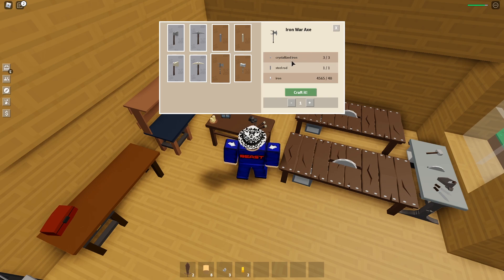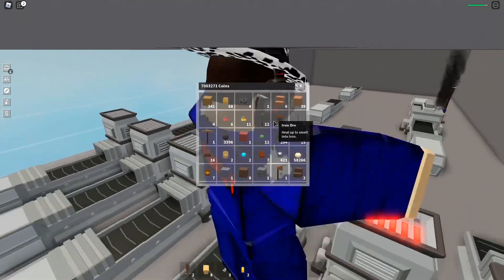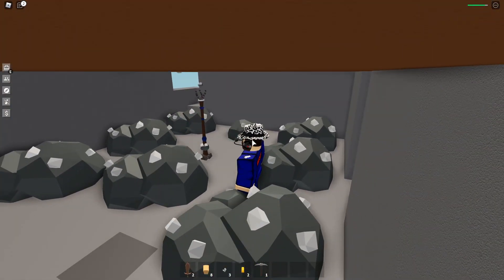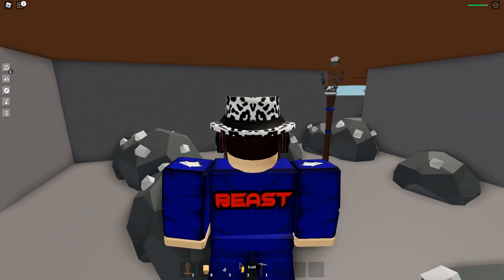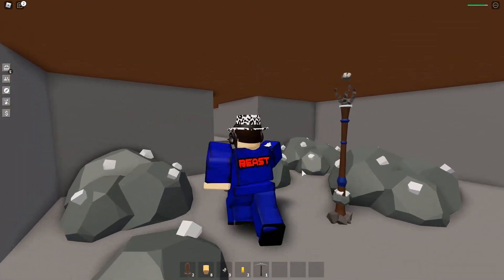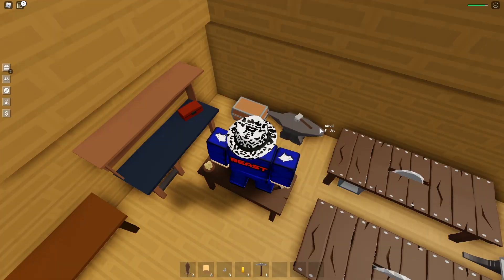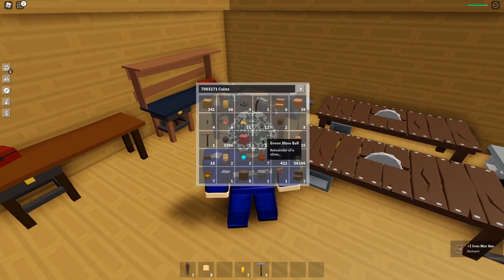We can actually make the new Iron War Axe. If you guys want to know how to get the new crystallized iron, it's definitely not easy. You grab your pickaxe and go to one of your totems — you have to mine the Iron Ores. The crystallized iron just randomly drops from the Iron Ores that you mine around your house. It's a pretty rare drop. I've been grinding for 20 minutes and did not get a single one — I got these three from trading with other people for money. So 1 steel rod, 3 crystallized iron, and 40 iron. Let's craft it. We just got ourselves the new Iron War Axe.